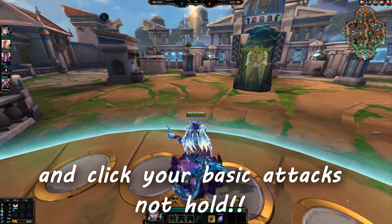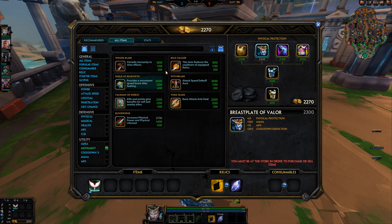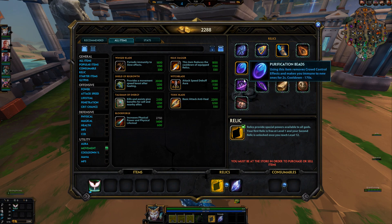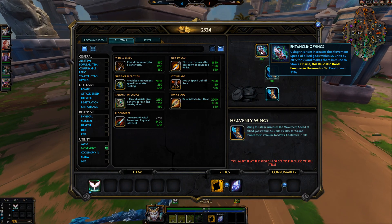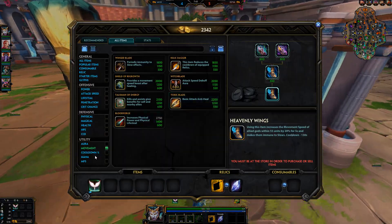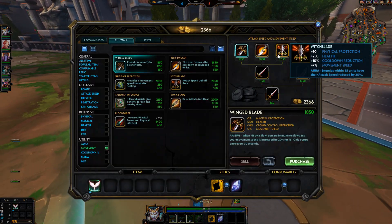Slows are very underrated crowd control — if you are being slowed you cannot juke people. This is when Winged Blade and sprint relic come into play. The meta currently is Beads into sprint relic, which gives slow immunity to your whole team. Entangling Winds is actually very good — it's a long range root so you can set up other things. Movement speed is very underrated and Witchblade and Winged Blade are really good items that often don't get built even at top SPL level.